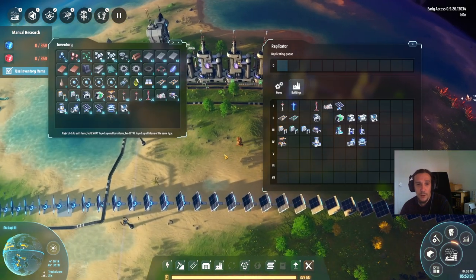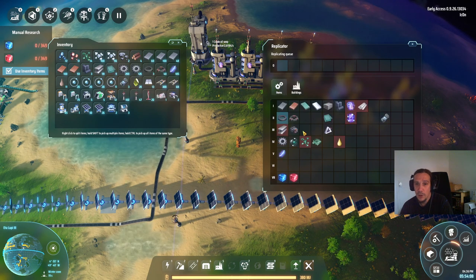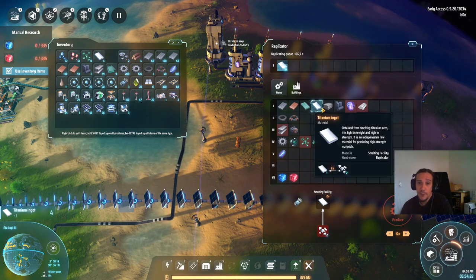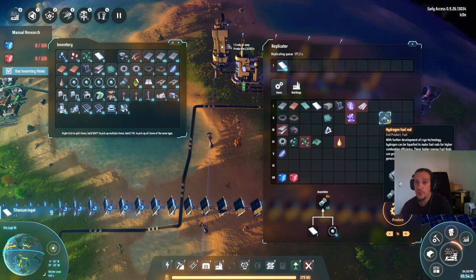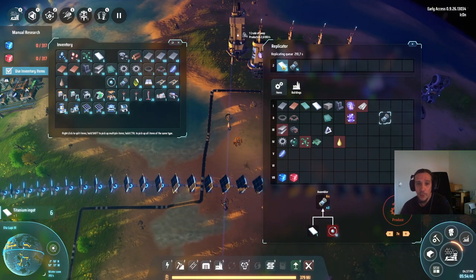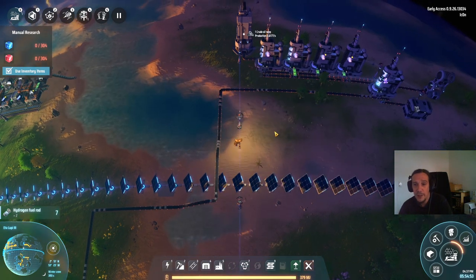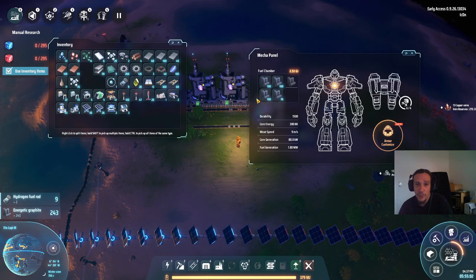Before we head over to another planet let's make sure we have everything we need. First off we need titanium wire — quite a bunch of it — so you can produce a bit of that in your pocket, or you can put up a furnace and let it do the job for you. Titanium ingots are only one part of the equation. We're also going to need hydrogen for crafting hydrogen fuel rods. Since we have the option to handcraft things, that's fine.